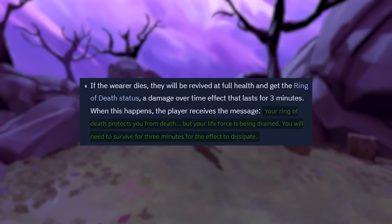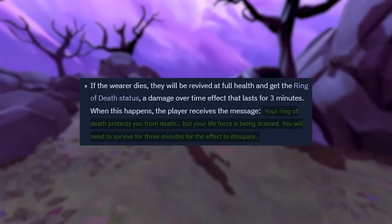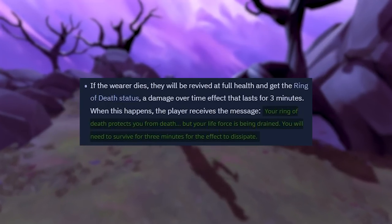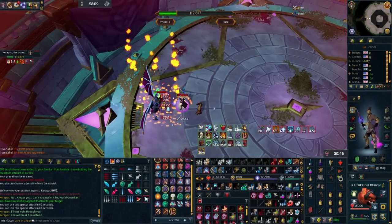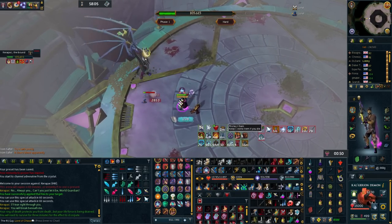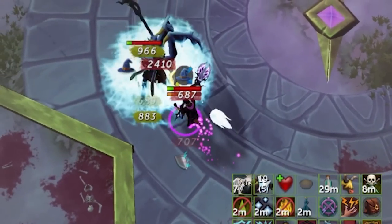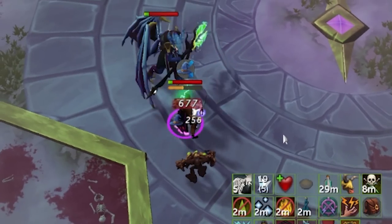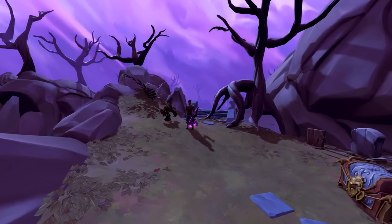When equipped, if you are to die, you'll be instantly resurrected at full HP at whatever adrenaline and cooldowns you had before you died. It activates before a Sign of Life. After activating, a Damage Over Time or DoT effect will be placed on you for the next 3 minutes that continues to build over the 3-minute period. The hits start really, really small and they ramp up fairly quickly. After 3 minutes pass, the Ring goes on cooldown for 3 more minutes, at which point it can activate again and save you again.